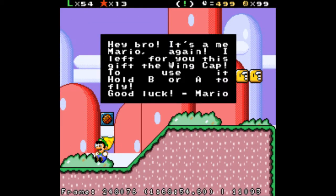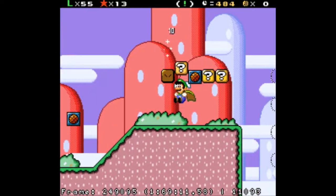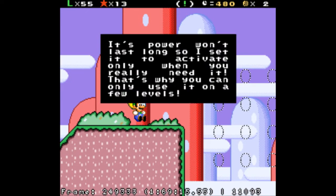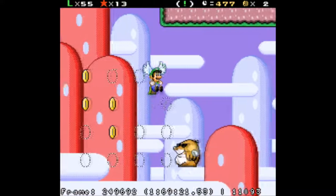I'm wearing... okay, now what? I'm gonna give you this gift — the wing cap. To use it, hold B or A to fly. Amp doesn't know if he's gonna like this. His power won't last long, so add it only when you really need it — that's why you can only use it on a few levels. Storyline.